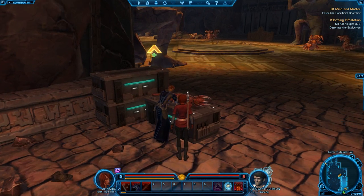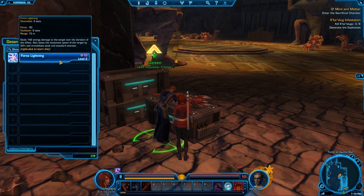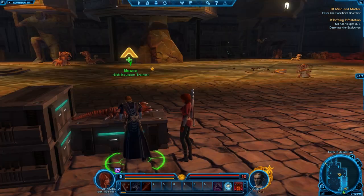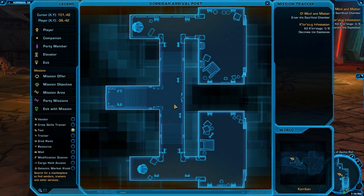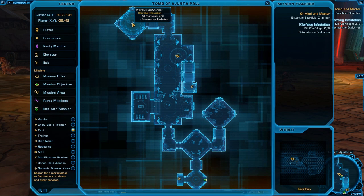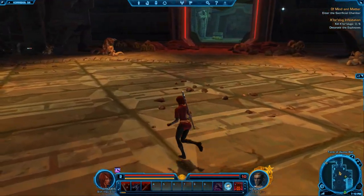Here's our trainer — you see how it has the upside-down V with a plus sign. When that plus sign is there, it means you have abilities you need to learn. I don't have any money right now so I cannot afford this, and that's perfectly fine. Our mini-map has us going over here. When I mouse over this, it shows that there are quest objectives in this area — we need to kill six slugs and detonate the explosives. Very simple task, we'll just make our way through.